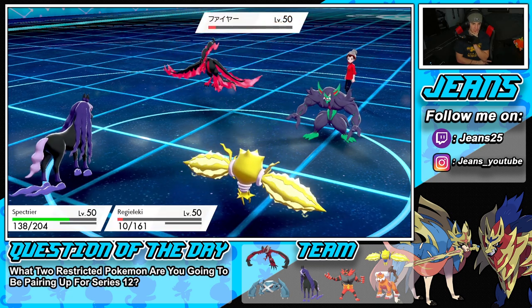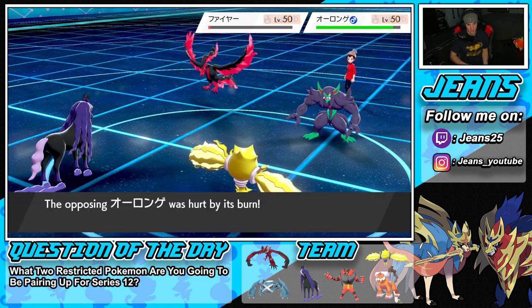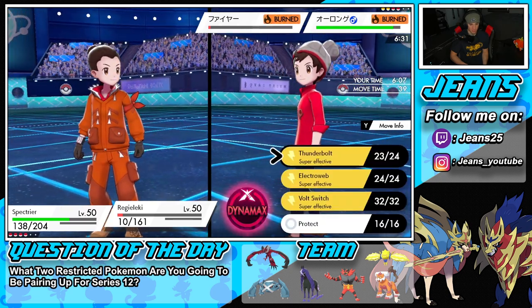That is so wonderful — special attack drops again. Burn is gonna chip away. We'll just Electroweb now. He could go into Sucker Punch. So I'm just gonna Shadow Ball.